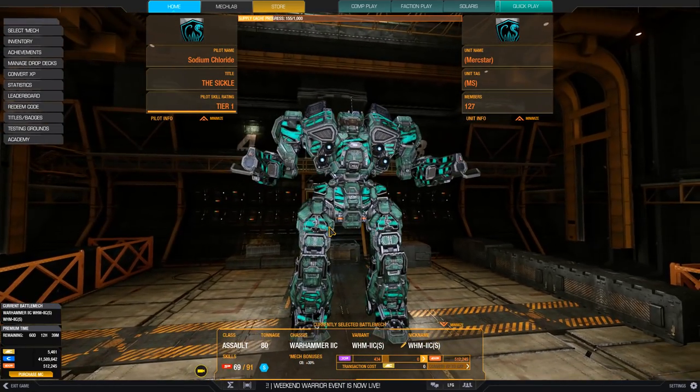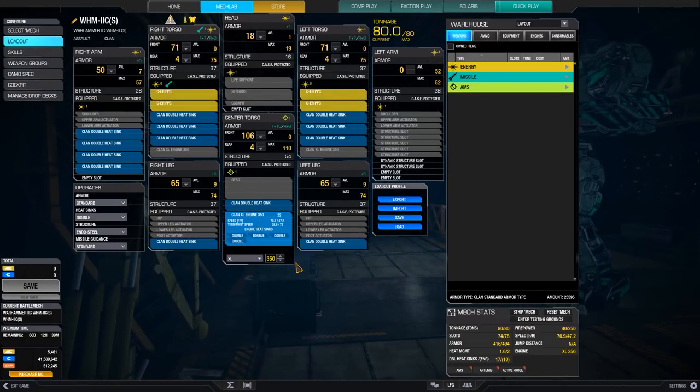The build that stands out for me is this quad ERPPC setup. The Warhawk Prime has been the king of clan ERPPC, but this build challenges its position, mainly by bringing the ERPPCs up to a better position. These PPCs are able to clear obstacles more easily and the trajectory is easier to predict. Because we're not putting anything on the arms, shooting and twisting is a legitimate defensive tactic, whereas the Warhawk's side torsos take most of the return fire. It loses heat generation and velocity, but overall this feels better because I can connect more shots over the course of the game. This is the first quad ERPPC build I'm comfortable with in the solo queue.